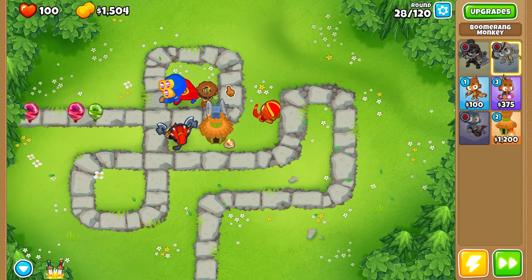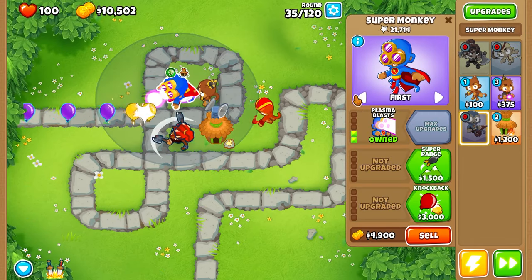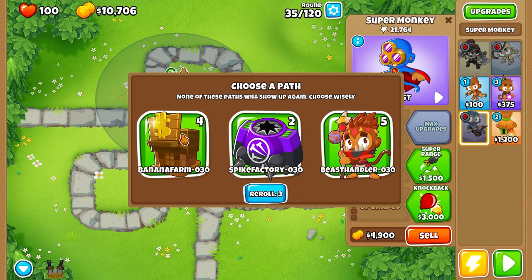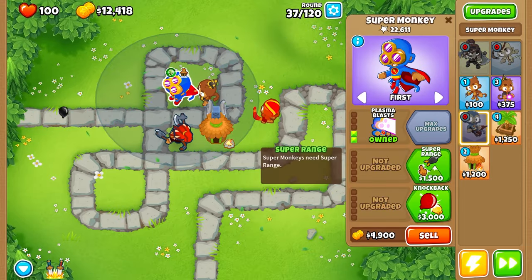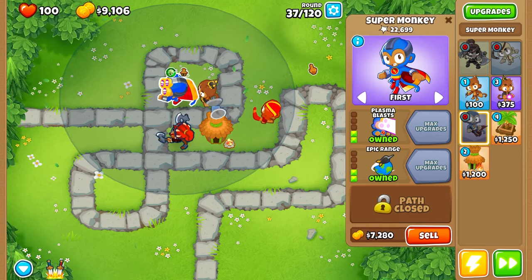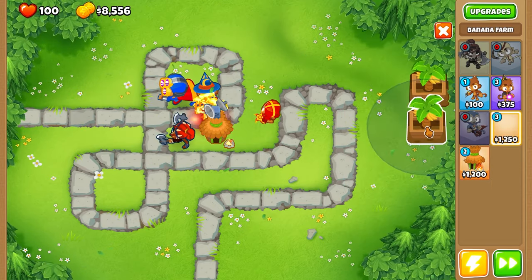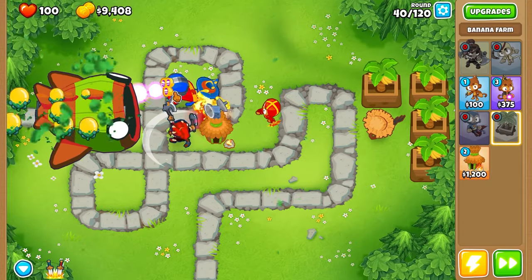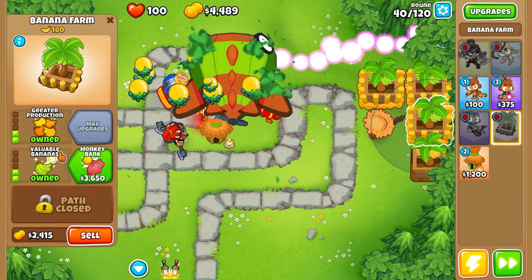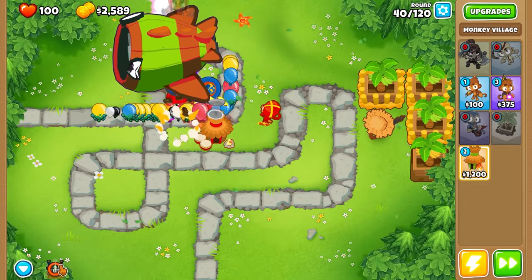We don't need to worry too much about camo protection. I'm pretty sure this guy was not able to pop purple balloons, but we'll see. Banana Farms — four of them, and they're T3s too. I think we need to upgrade at least one of them. Let's do Super Range, Epic Range on this one guy. Let's wait for the MIB and start placing four farms down. I'll use a power-up — the Banana Farmer, of course. Another Bloonarius. Yikes.